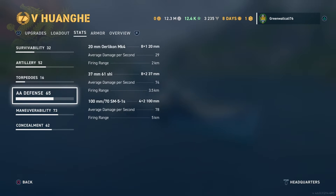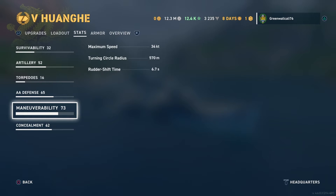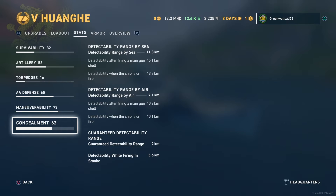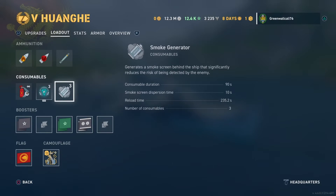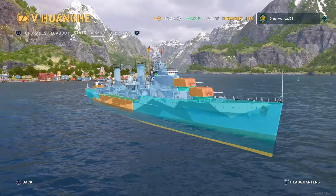Your AA is 20 millimeter — I'm not really impressed enough to go into detail. You also have your 37s and your 100s, which are your dual-purpose armament of your secondaries. Your maximum speed is 34 knots with a turning radius of 570 meters. Your rudder shift time is 6.7 seconds — the reason I didn't run a steering gear is because it really does well turning by itself. Concealment: detectability range by sea is 11.3 kilometers, by air is 7.1 kilometers, and guaranteed detectability range is 2 kilometers. While firing in smoke is 5.6. There is also a smokescreen on this — it is a crawling smoke, so you're going only quarter speed for the smokescreen to work.